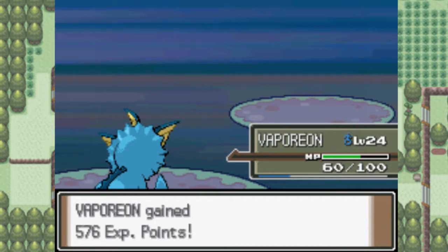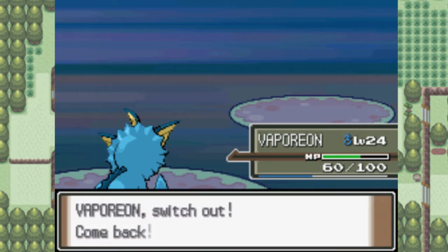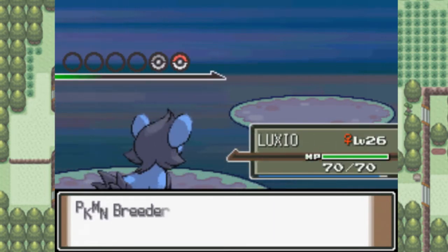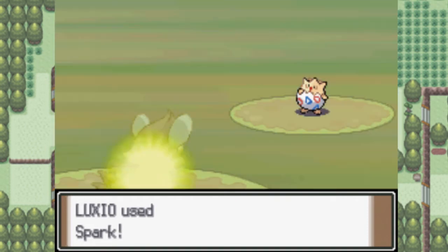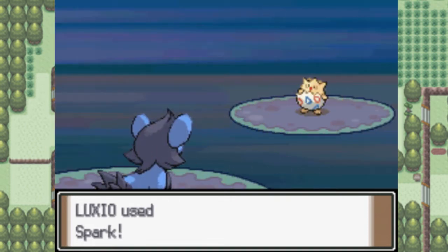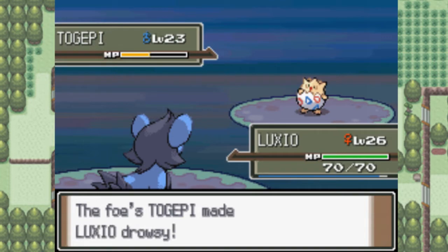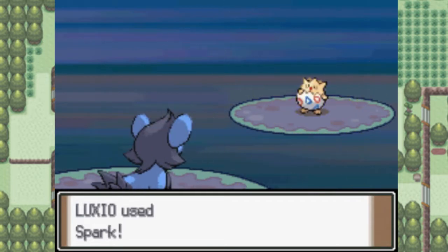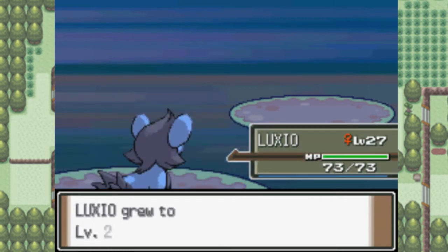What have you got next, you silly person? A Togepi. You have baby Pokemon? Understandable — you're a breeder. We should easily be able to take this thing out. Togepi against Luxio — you have no chance, lady. What?! You gotta be kidding me! How did Luxio's Spark not take that out? I don't even know how you survived that! Well anyway, Luxio is level 27. We're three levels away from evolving!